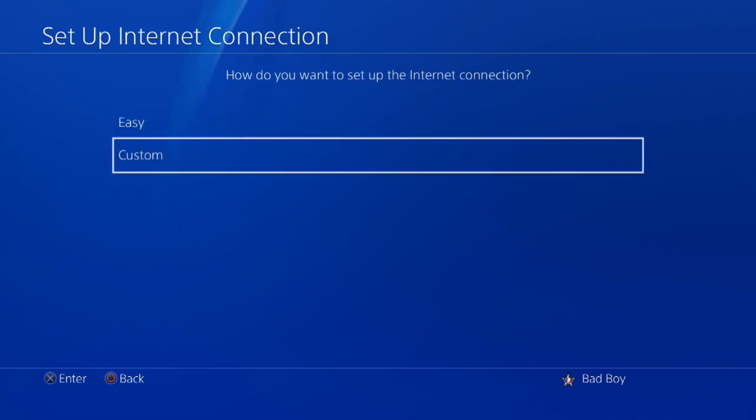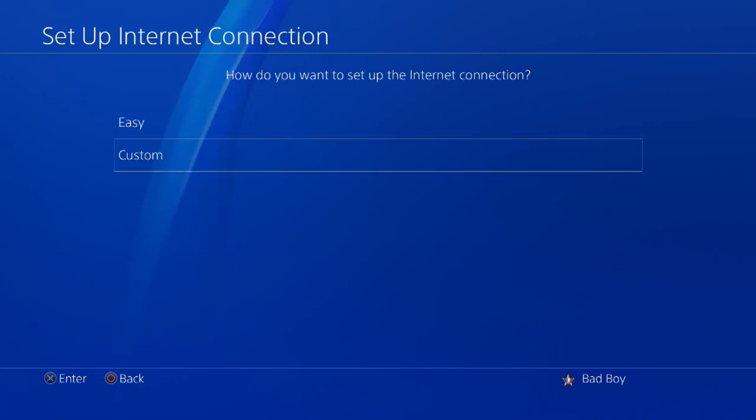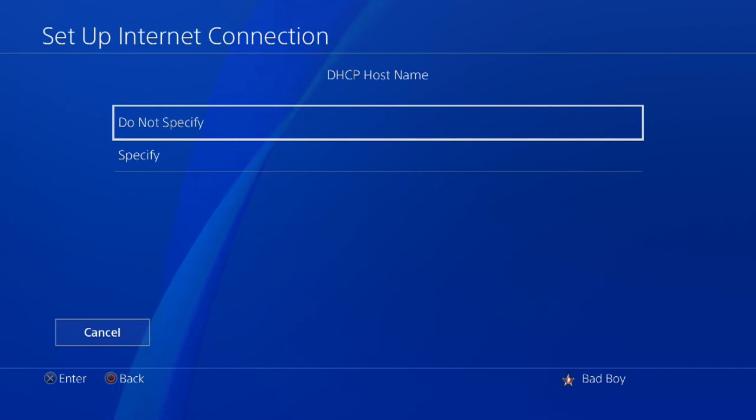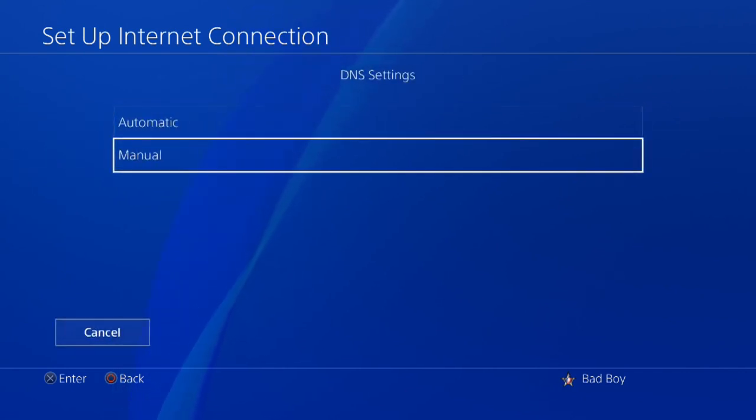Depending on which one you chose, just make sure you click custom on either one. And then you're going to click automatic on this, automatic, or do not specify on this one. And for DNS settings, you're going to click manual.